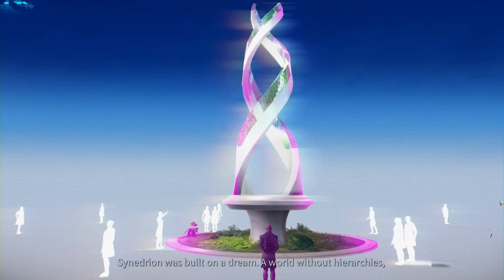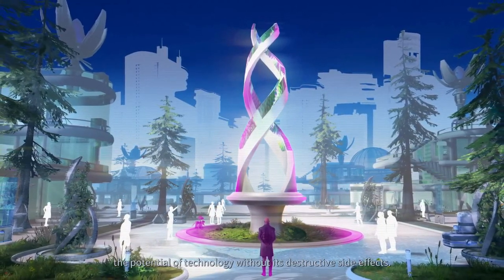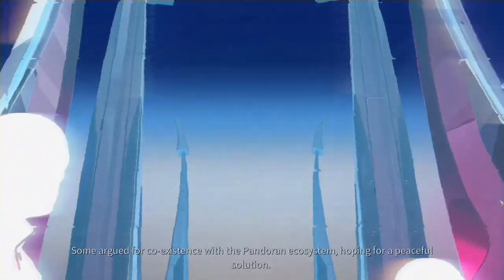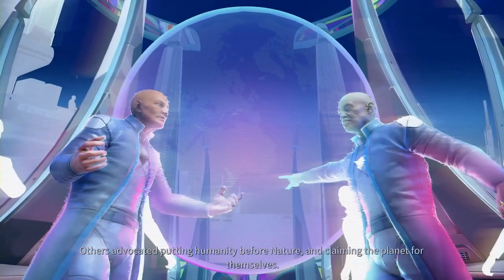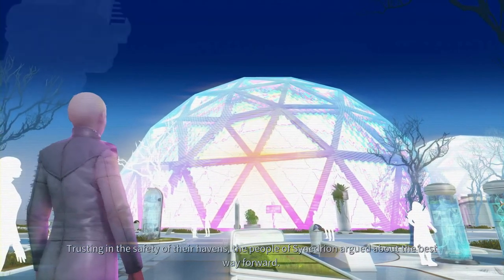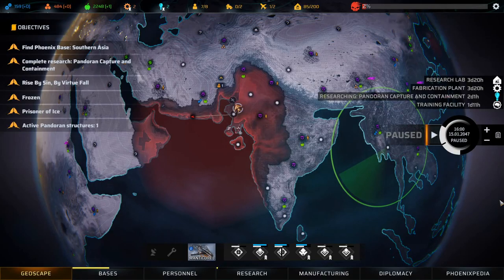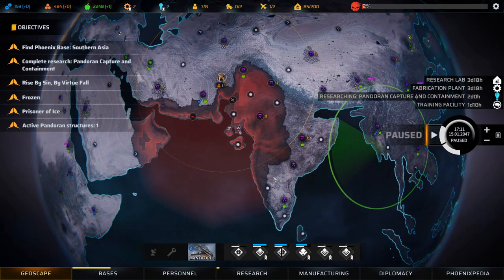Synedrian was built on a dream - a world without hierarchies, without leaders, where human beings could embrace the potential of technology without its destructive side effects. The radicals of the old world had been proven right. Some argued for coexistence with the Pandoran ecosystem, others advocated putting humanity before nature. The Pandora virus had little interest in their arguments and its power was still growing. Very interesting indeed.